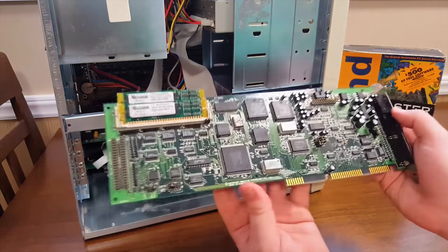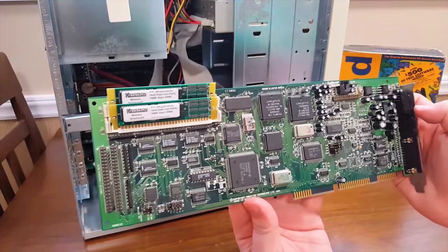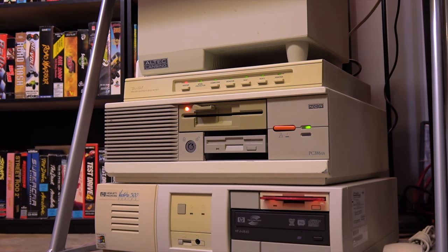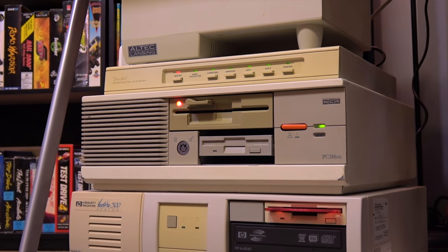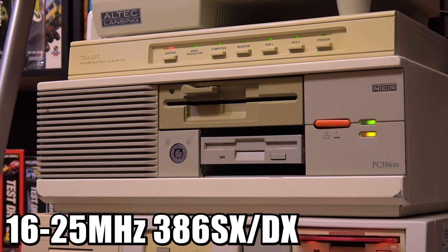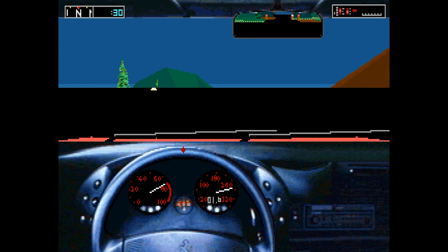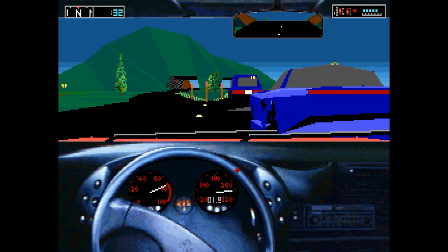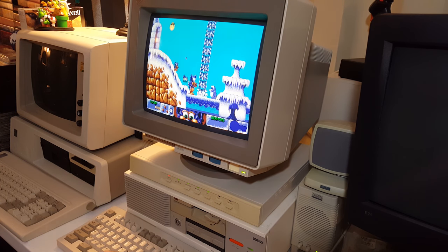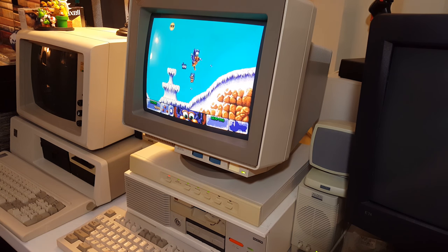It's worth noting that many later cards compatible with the Sound Blaster standard are going to give you that AdLib FM synth sound, either OPL2 or OPL3 or something emulating it. A slight step up from these are the 386 machines I keep around — computers around 16 to 25 MHz, a 386SX or DX. These are amazing for games that run too fast on even a mid-range 486 but are too slow on a 286 or 8088. Perfect for earlier VGA games and later EGA games — I usually pair these with a Sound Blaster 2.0 or equivalent.